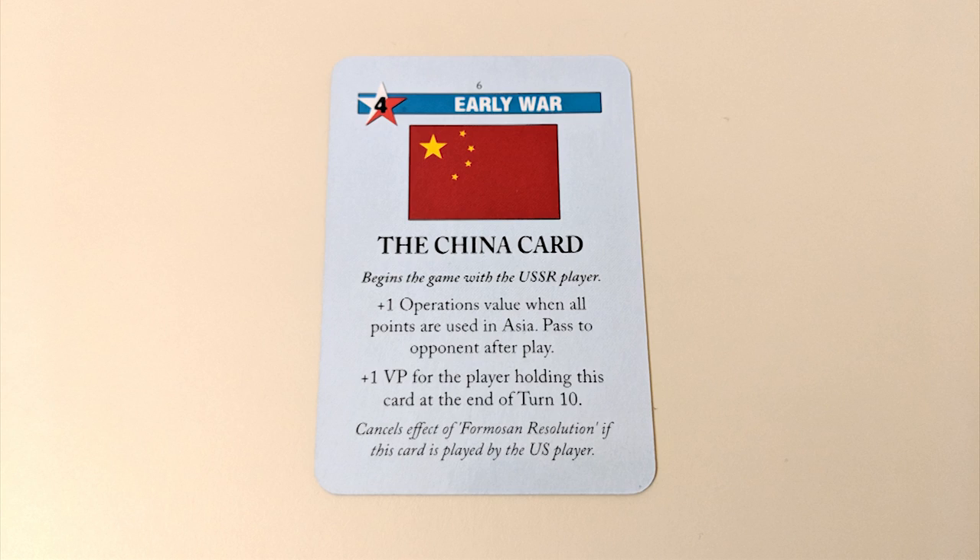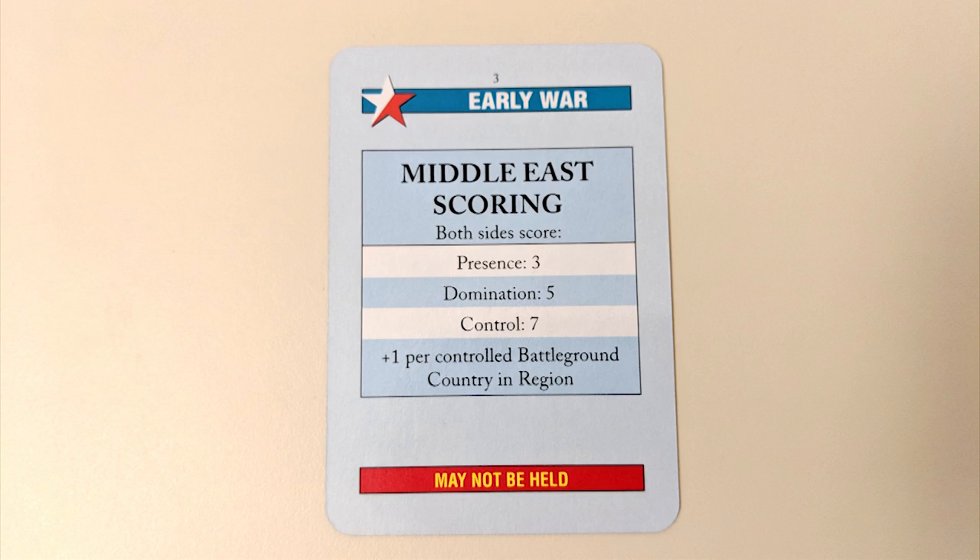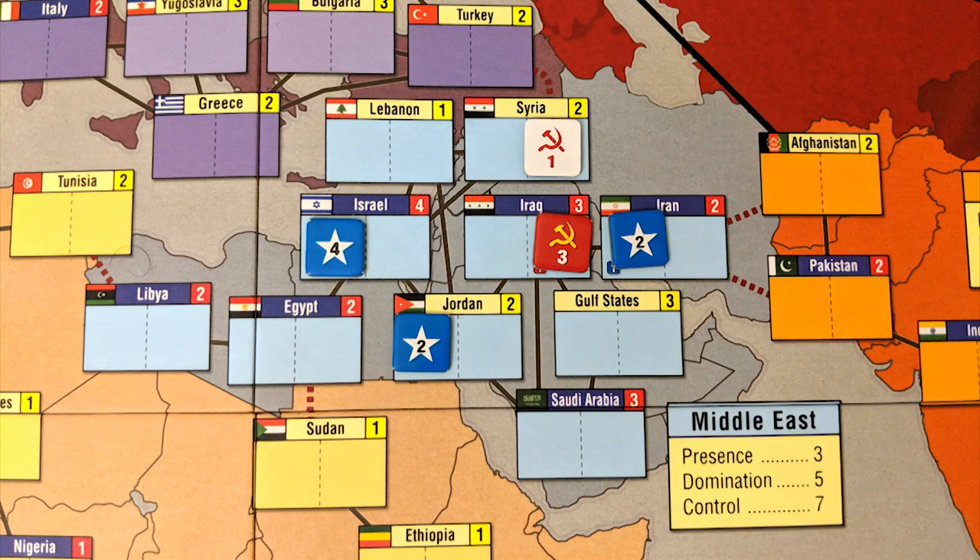Some events have ongoing effects that require you to keep them visible or use a marker as a reminder. The China card is a special card that stays in front of a player and doesn't add to their hand size. It can be played like a normal card instead of one from a player's hand, after which it is passed to the other player for potential use in the following turn. The other important card type is scoring cards — when one of these is played, both players have the chance to score victory points based on their status in the indicated region. There are three scoring levels in a region: presence, domination, and control.